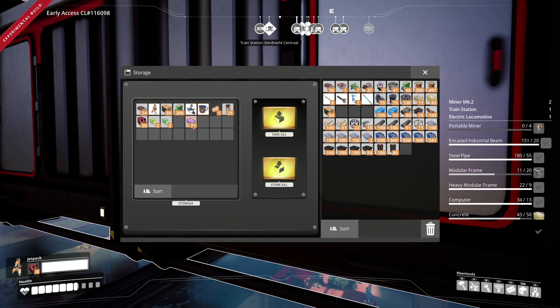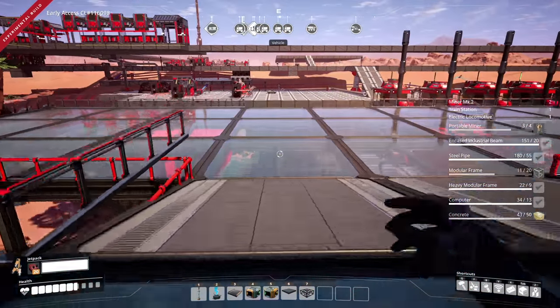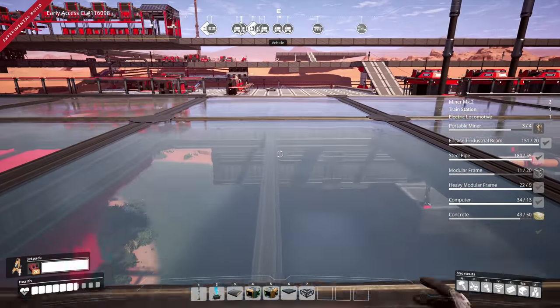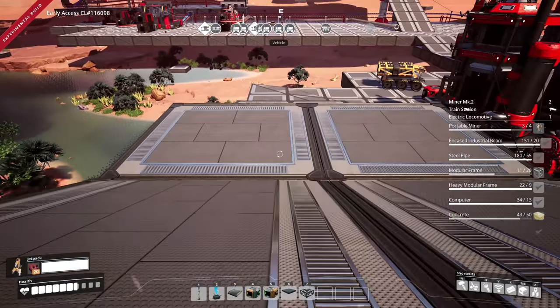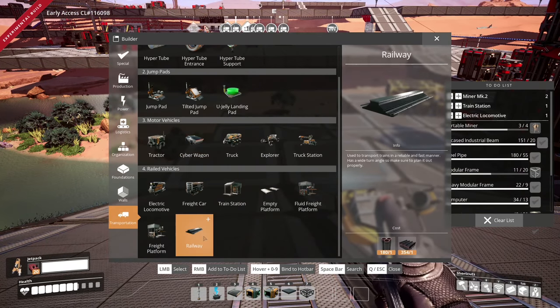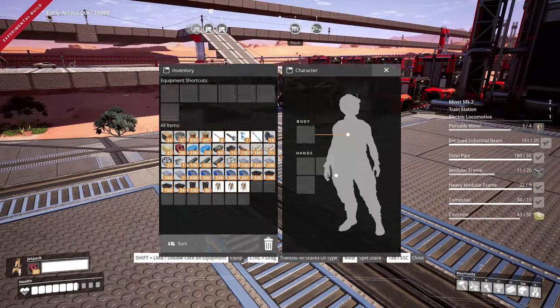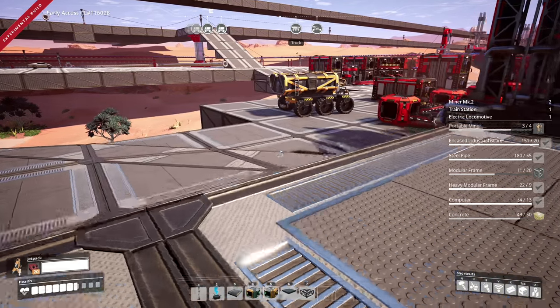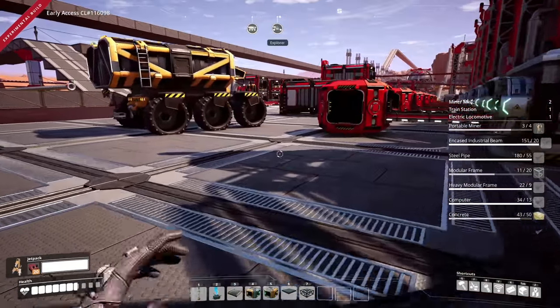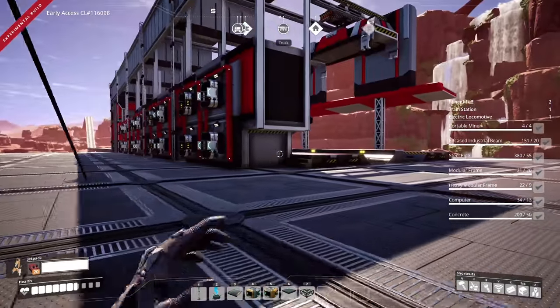I do need fuel because I actually have a jet pack. We need some plating and some more modular frames - let's run and grab some of those real quick. Then I need a whole bunch of beams and steel pipes because that's what we need to run all the way over. Actually we honestly might have enough; it doesn't use quite as much as I thought. We'll grab some anyway and we are ready to go.